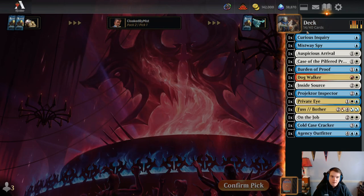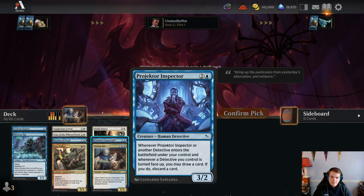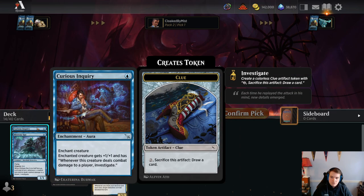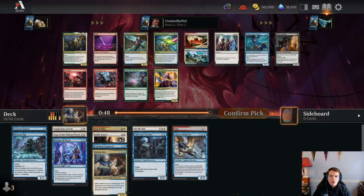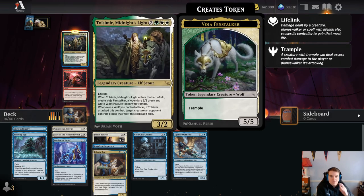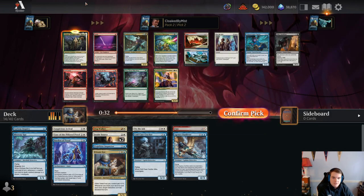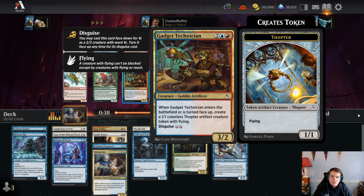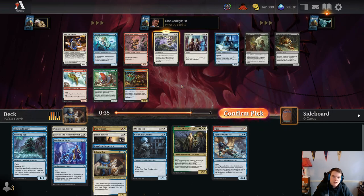I'm going to take Mistway Spy because it's a cheap Detective. And then I'm going to take this Detective Payoff. I have Curious Inquiry — I don't think we're playing it, but it's legal to put in your deck. Oh, that's a Dog Walker — yeah, we're going to take that. It looks like a Red-White card but you can just play it as a mono-white card that makes two tokens. The Uneaten Feast is too much work. I'm going to just take this card. Not being able to cast it on two is somewhat unfortunate but we'll live with that.